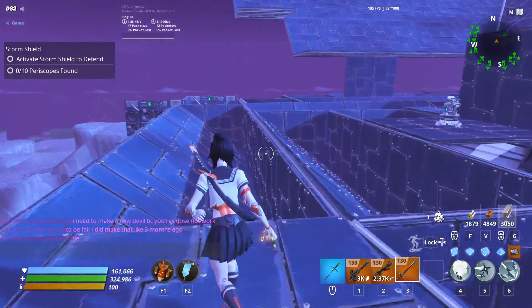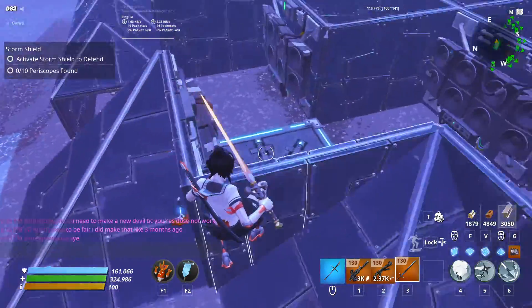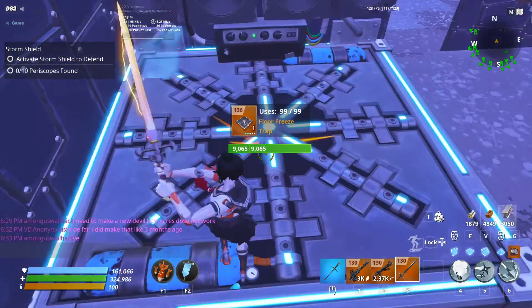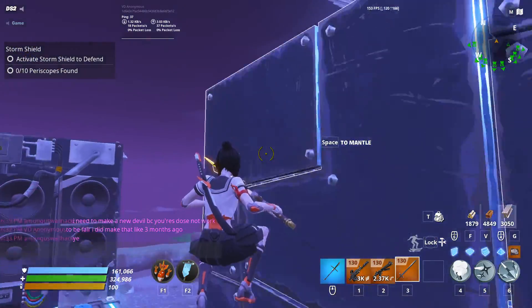I did make an update to home base. Right here there used to not be a floor tile. You need to put a floor freeze trap right here because this is a flinger spot for the north side of the storm shield.